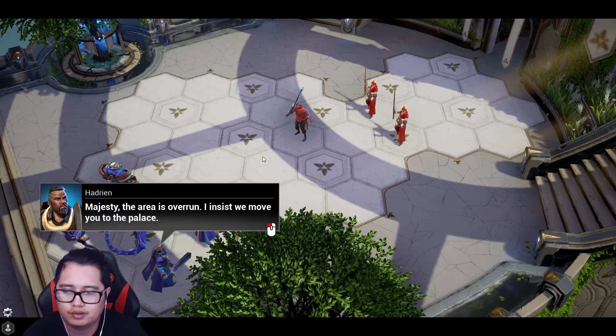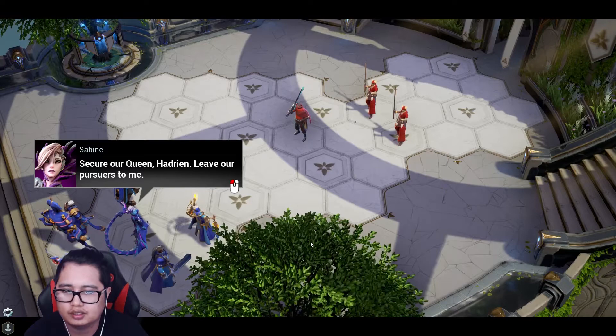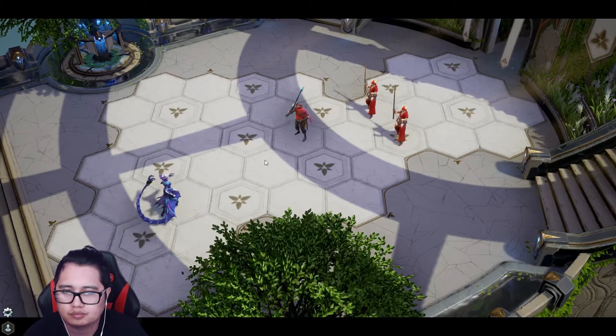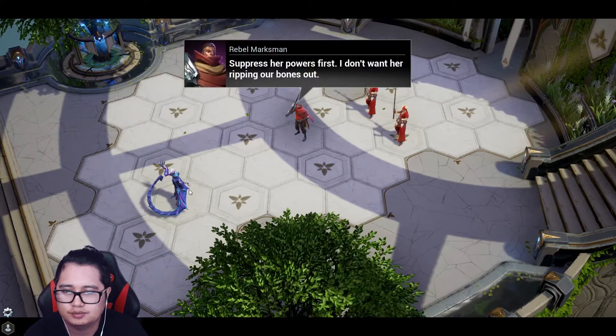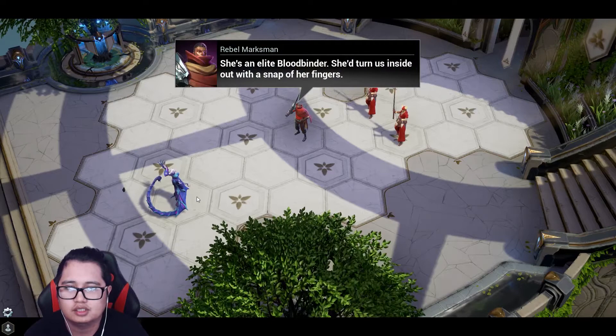The area is overrun. I insist we move you to the palace. Sabine, secure our Queen Hadrian. Leave our pursuers to me. Attacking the capital? This won't do. Suppress her powers first — I don't want her ripping our bones out. Looks kind of like a mage. That's a joke, right? She's an elite bloodminder. She'll turn us inside out with a snap of her fingers.